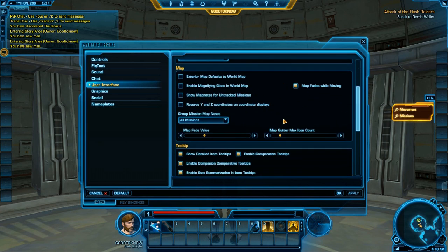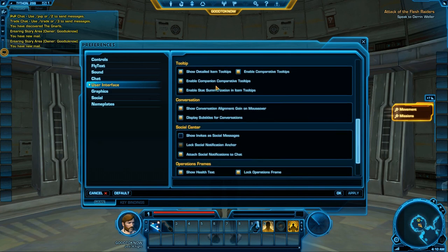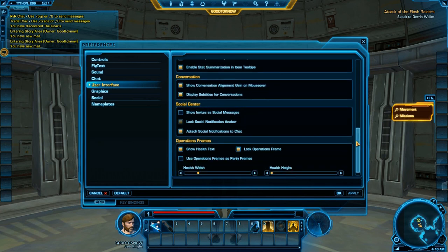Maps I haven't played with much, so change it if something bothers you. Tooltips and Conversations can be toggled off if you don't want them. Display Subtitles for Conversation is really helpful, especially if English isn't your first language or there's a lot of noise around you — you can just read the conversations instead.